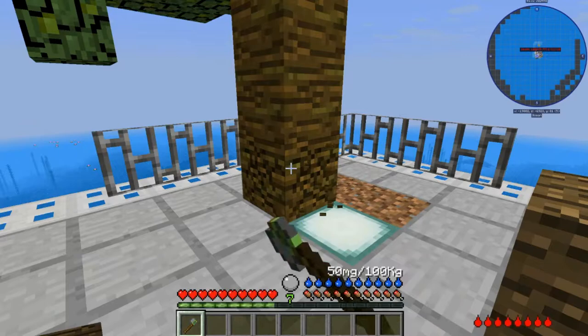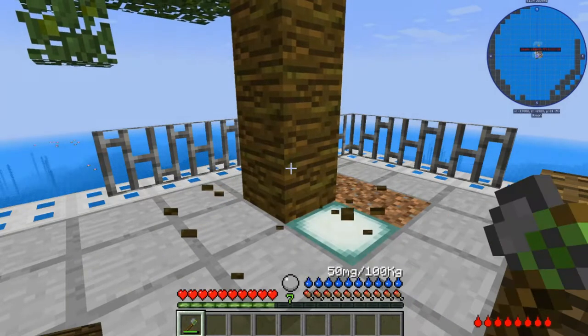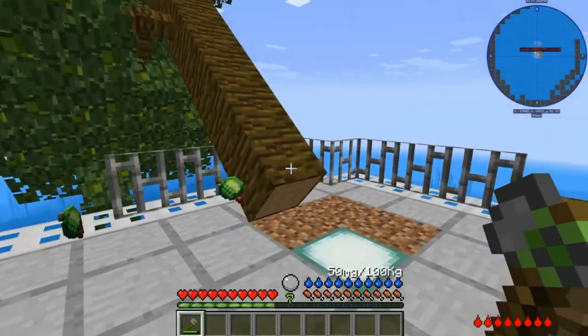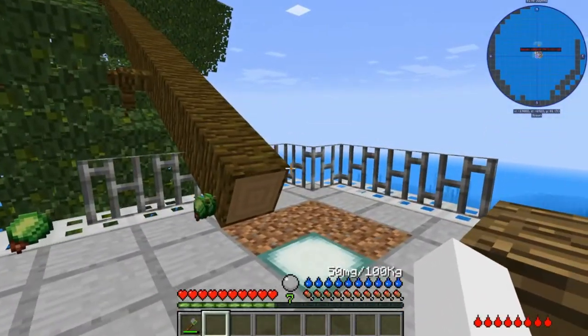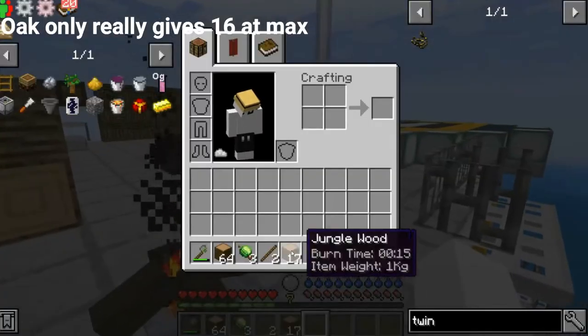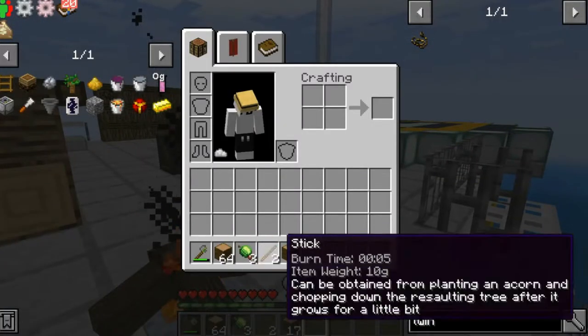I fully recommend mining this with your hand since the axe isn't that efficient here. As you see, it destroyed quite a lot, though not as much as I expected. That's why the jungle tree is the best — you end up with almost a stack of logs.